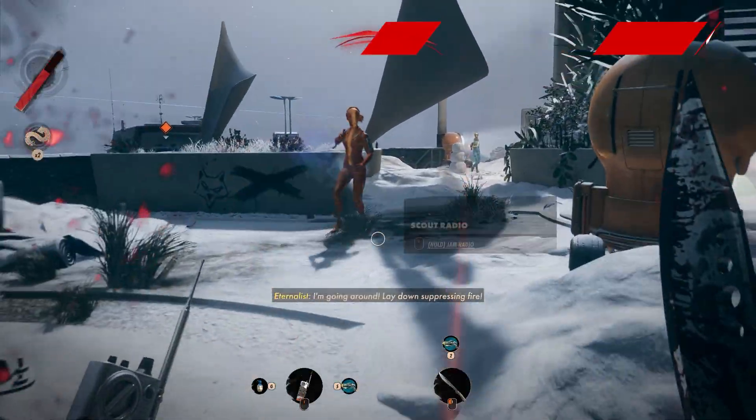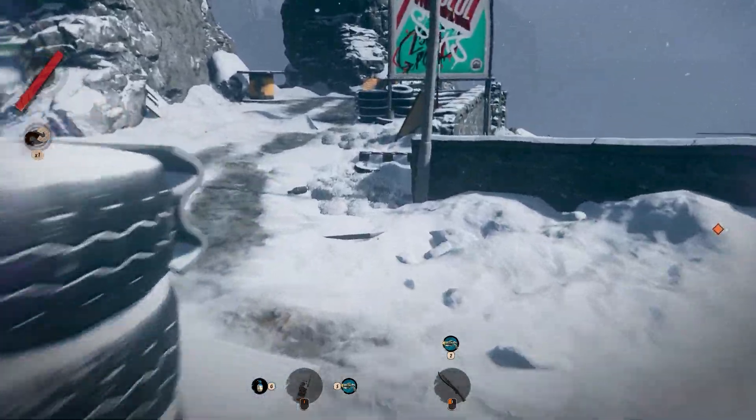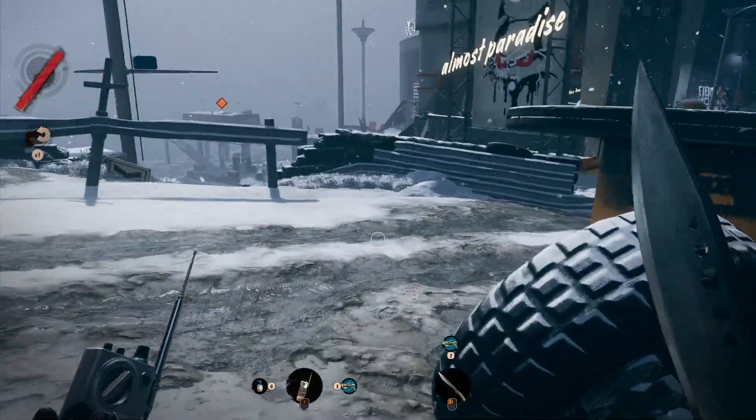Everything you learn in a previous loop stays with you as you progress, even if you die. You can learn more about enemies by focusing on them, revealing what weapons and kit they have, whether they know you're in the area and more. You'll also be able to interact with consoles to learn more information, like the one in Colt's apartment.